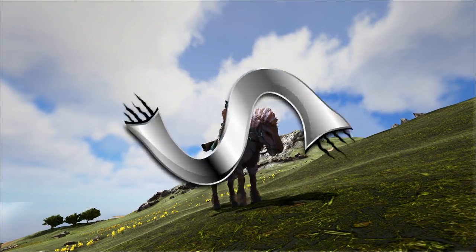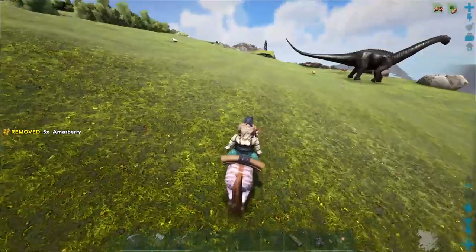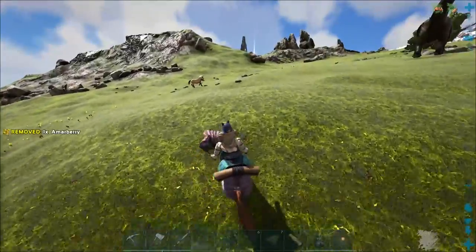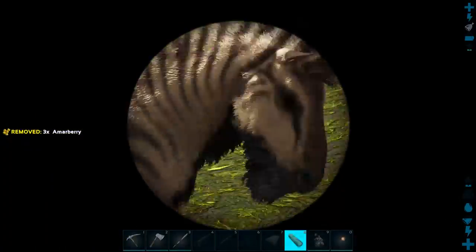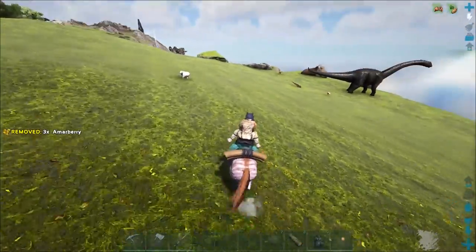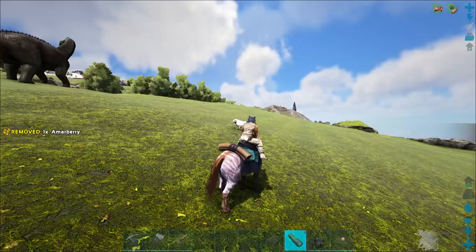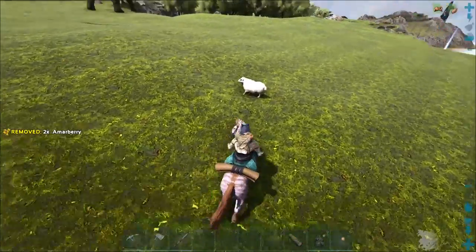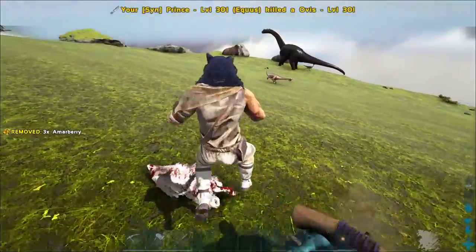Welcome back to a brand new episode of ARK Survival Evolved on the Ragnarok server. Right now we're prepping to go out and tame a griffin, level 66 - not bad. First I need to grab some mutton, so we're gonna kill one of these sheep here. I'll kill this low-level one, and we're gonna feed the griffin mutton basically because we don't have any kibble.